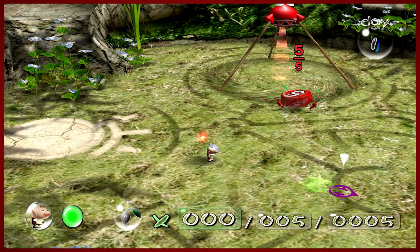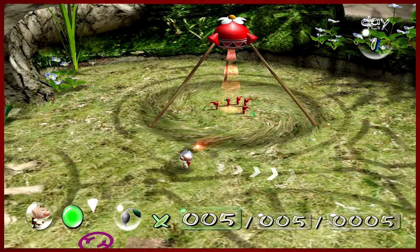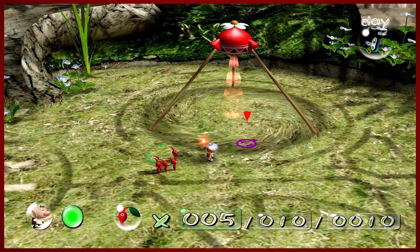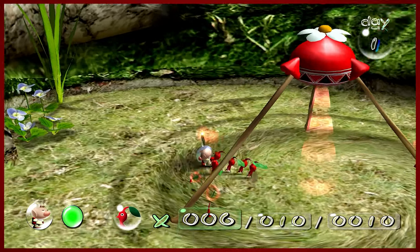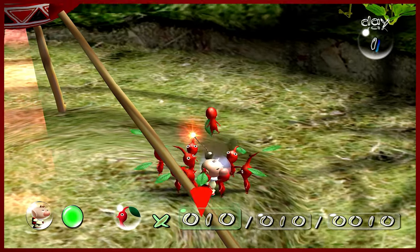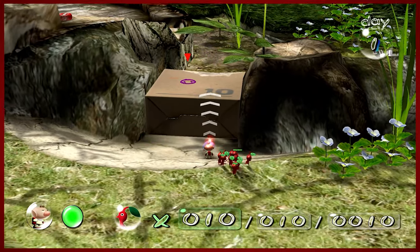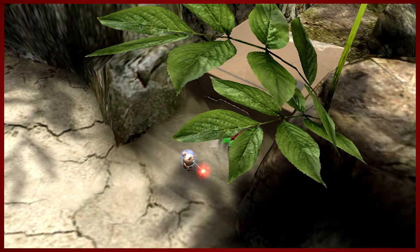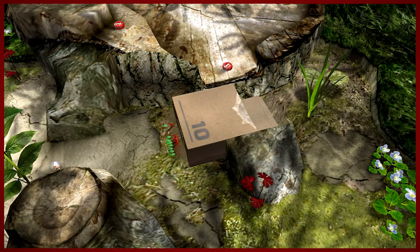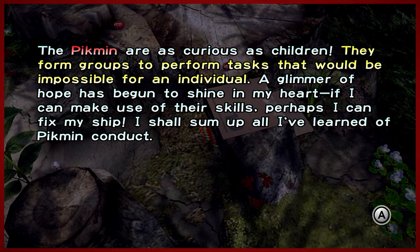The controls of this game are very similar to the previous game. You've got your whistle and the ability to direct your Pikmin. If you hold the L shoulder button and use the right control stick, that simulates the C stick. It doesn't really make a lot of sense that they wouldn't just let you use the right control stick directly, like the C stick on a GameCube controller. I'm using the pro controller, but this is how you maneuver your squad to attack enemies, pick up prizes, gather food, nectar — all of those things, just like in previous games. It's a bit of an adjustment but not too bad.